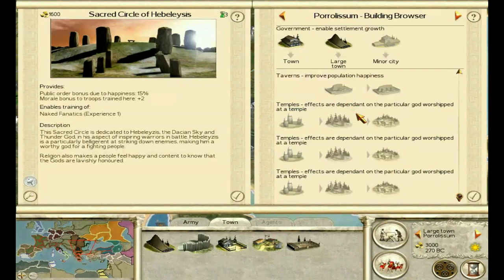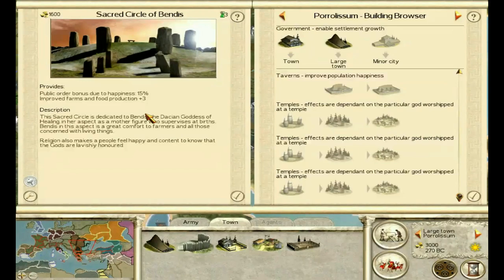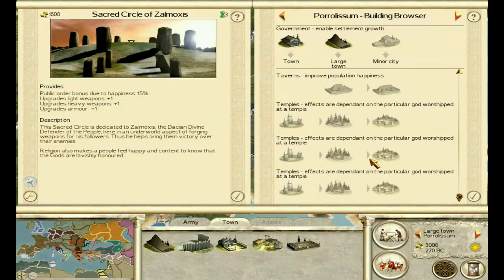Bendis is more for the growth of a city. The public order bonus is the same 15%, but the improved farms and food production — plus three — is honestly more useful in the early game than the later game, but certainly useful if you want to grow a city. Bendis is a great religion for that. Zalmoxis is a more all-round military one — 15% happiness, and light, heavy weapons and armor get a plus one upgrade if you retrain troops there, meaning the troops will be better provisioned.